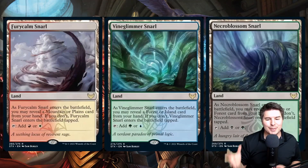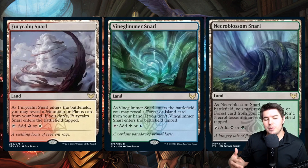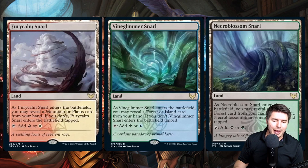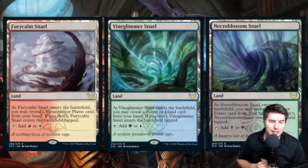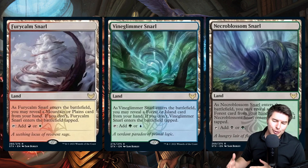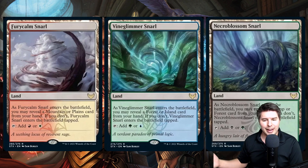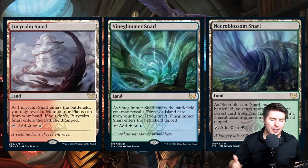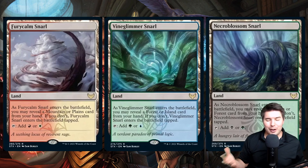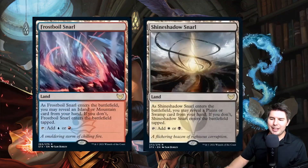We got some new lands — snarl lands, or show lands. When they enter the battlefield, you can reveal a Mountain or Plains card from your hand; if you don't, it enters tapped. So it's untapped as long as you have a Mountain or Plains in hand. Triomes and snow lands count since they have the basic land types, but Pathway lands do not. I'm not sure this completely fixes the mana base issues we've had — if you're playing lots of Pathway lands you may still struggle.